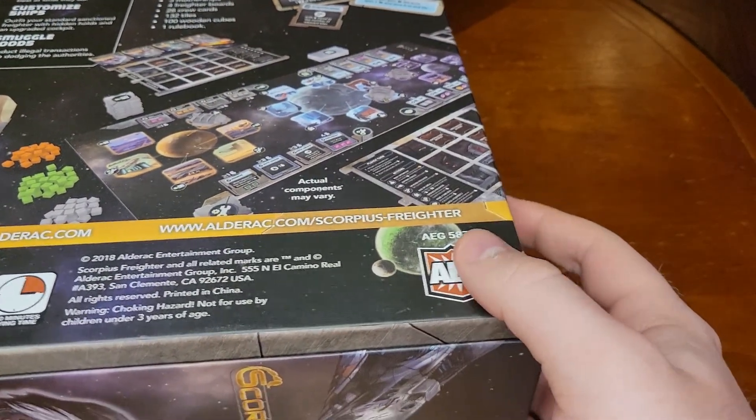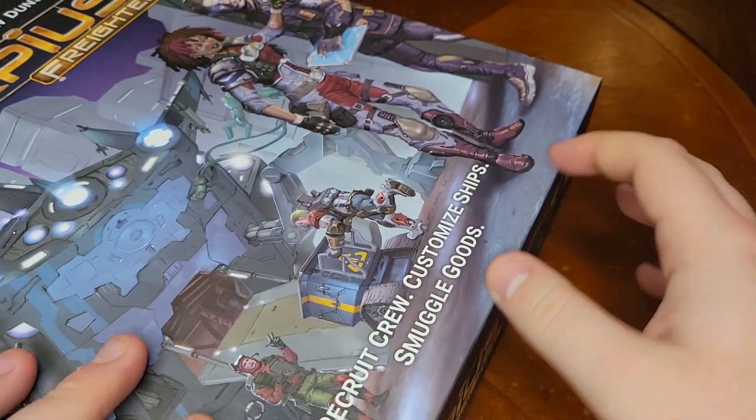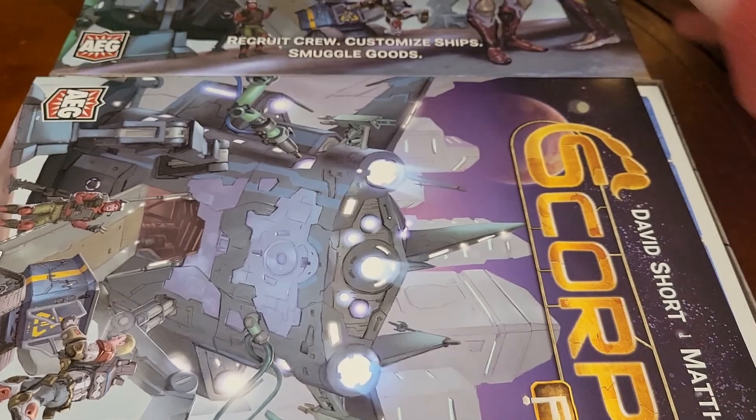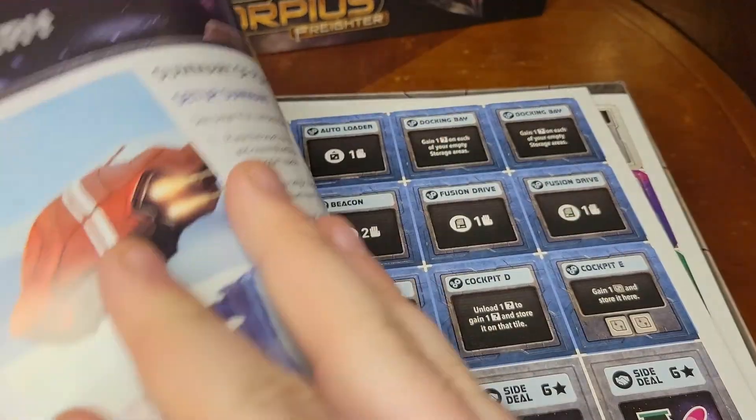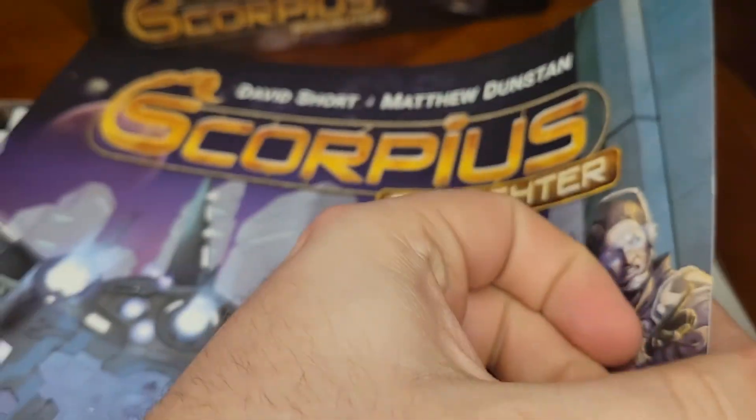Two to four players, ages 14 and up, 45 to 60 minute playing time. Not too shabby. Circa 2018, AEG, from whom this copy has been so graciously sent to me to parade in front of you. So look — it's a rulebook, it looks like the cover but it's big. Very cool art though, very spacey.